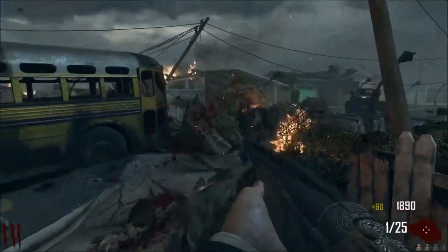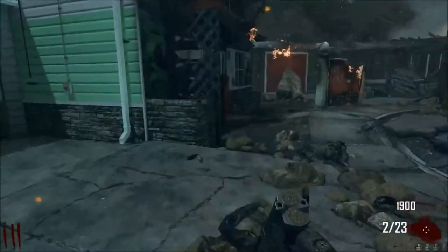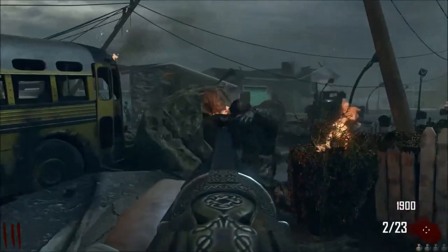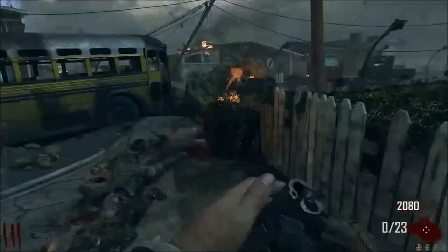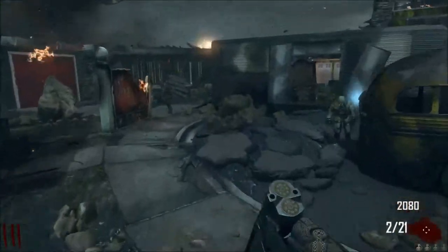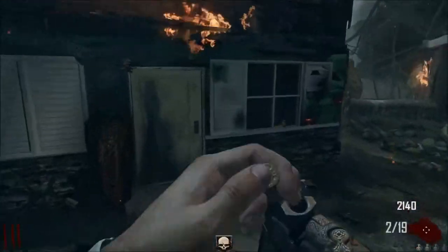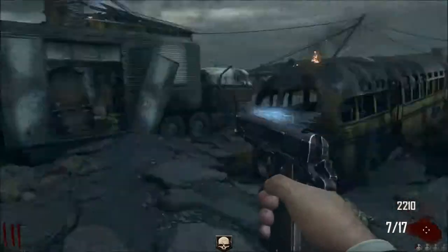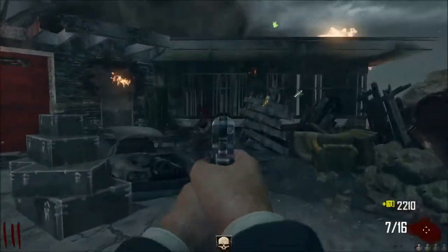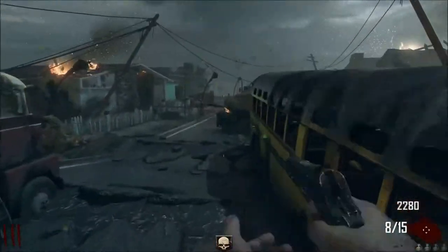This area here sucks for training, but later on when you open up the houses it gets better. It sounded like there was a zombie right next to me, so I got scared for a bit. Nice headshot there. They've ridiculously made this gun suck. And there are no wonder weapons, unfortunately, in this map. That was like a double-shot glitch.